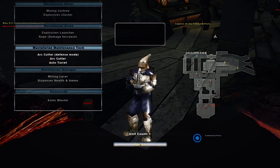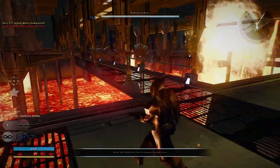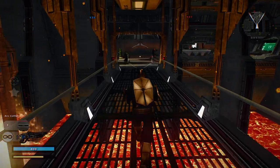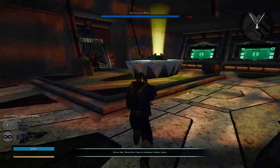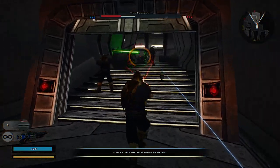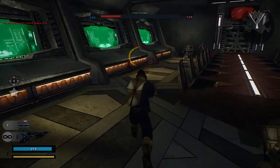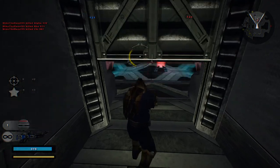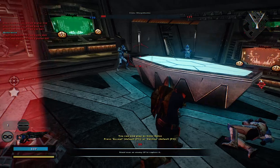All right, let's see what we got here. Arc cutter, defense mode, arc cutter, auto turret. Does this do anything? So it does do something. Is it a one-hit kill? It looks like it is when you fully charge it. Yeah, it is.